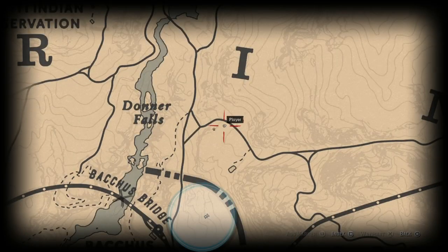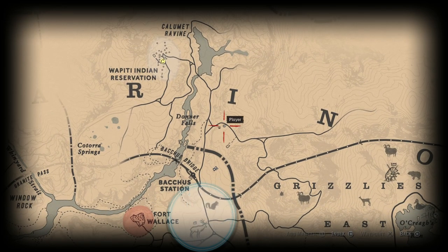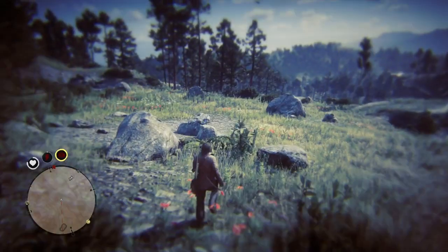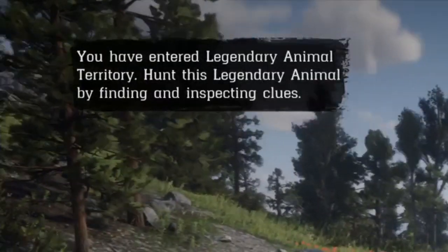I'll be showing you on the map the best location where you can start finding clues so you can track the legendary elk down. Even though on your map the legendary elk is at the bottom, you actually start hunting the animal from the top, as you can see in the highlighted area on the map. Once you enter the legendary territory for this animal, a little screen will pop up saying you are in its territory and you can start finding clues.